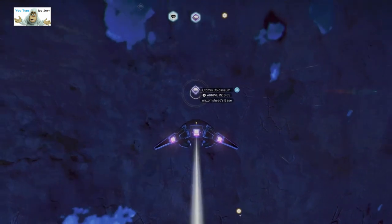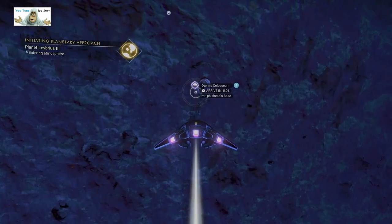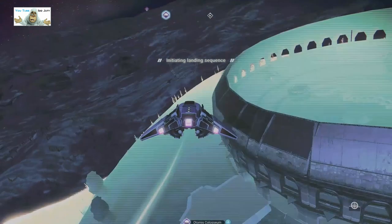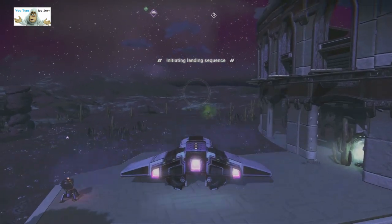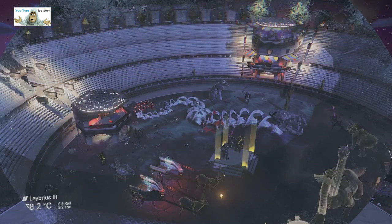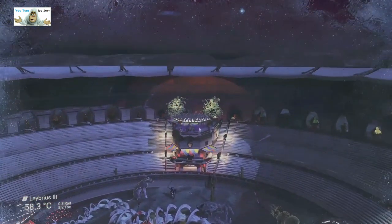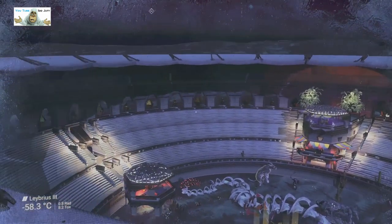Okay, today's base is Artemis — I presume that's right — Colosseum, Mr. Fizzhead. Let's have a look at this one. I can't see many lights. Let's get down and have a look, see what the light situation is like. The main lighting seems to be the bay building and the holograms. I don't know about the trees on the other side — I can't quite see that far.